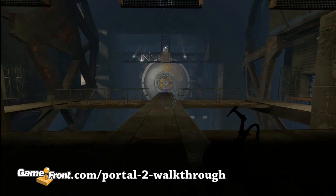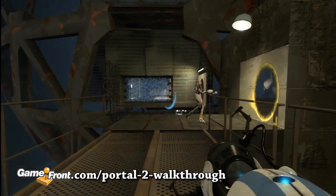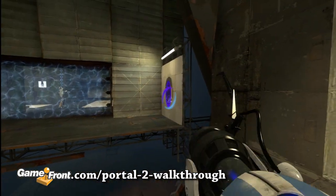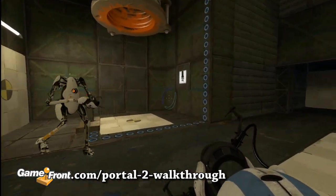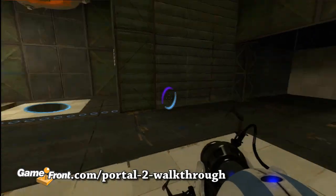We've now reached the vault room, which is the main meat of this test. The first thing to do is to head right and continue through the force field. Place a portal under the orange gel pipe and another one on the two top panels with the yellow and black hazard symbol on them.